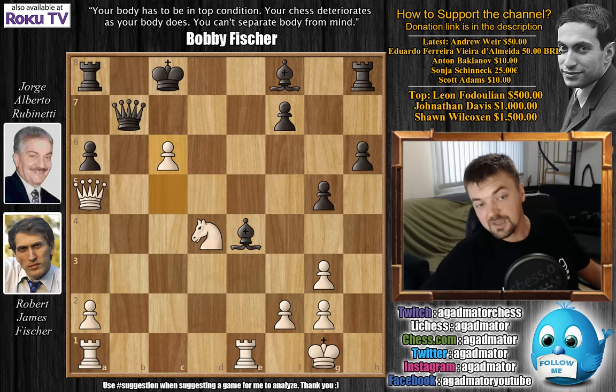Whatever black plays, c6 is coming to open the lines. After queen moves, if you capture with the bishop, then rook to c1; after queen to c7, comes queen to c3 eyeing the rook on h8. For example, queen e5, rook captures on e4, queen captures, and now rook to e1 — the queen has to move and rook to e8 will be deadly. After king moves, rook captures on e8, and white will be up material with black getting crushed. Whatever black plays, there's no defense — white goes into a winning endgame or delivers checkmate.